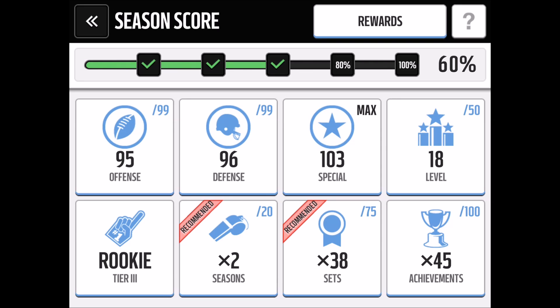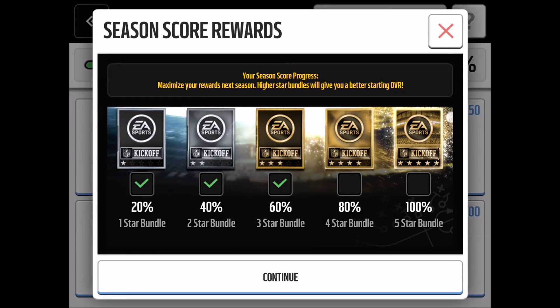Hey, what's going on YouTube, it's Nick from Noop here coming at you with another Madden video. Welcome back to another episode of Road to 100% Season Score — this is episode 3. As you can see from our season score bar, we are at 60%, so if the season ends today we'd get the three-star bundle. But as the title says, we're aiming for that 100% season score for the five-star bundle, which gives two elite players and 10 pro packs.